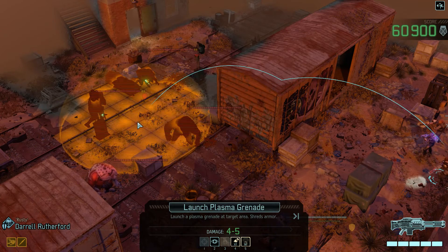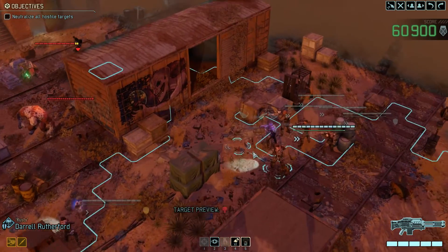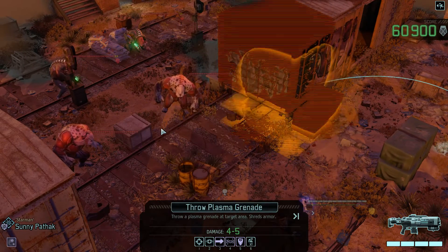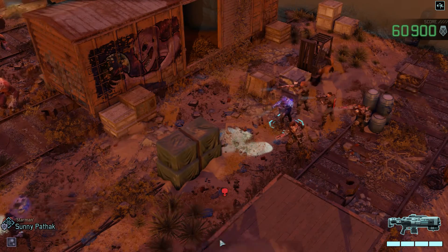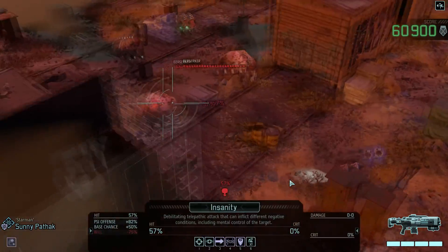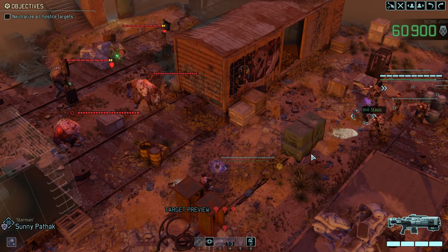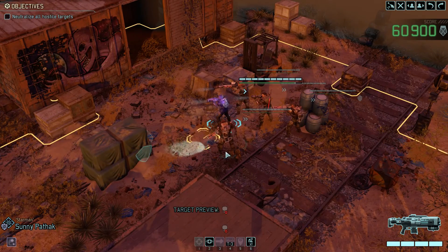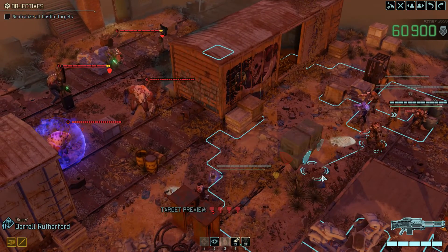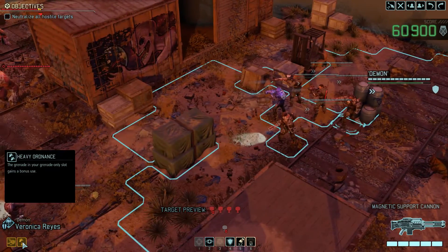That's not half bad. You can blow up the cover and damage all of them. That might not be bad. Let's put the Stasis on. We have Plasma Grenades - good, so that can shred a little bit more armor. We got Holo Targeting and Shredder on the Grenades. We got Heavy Ordnance here.